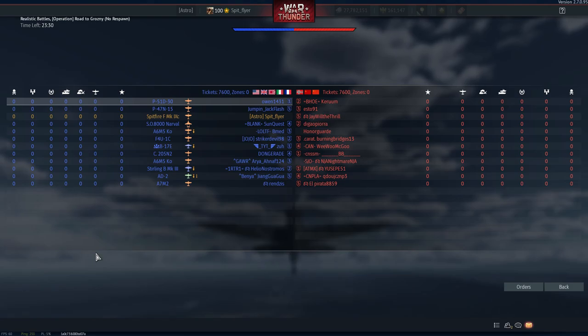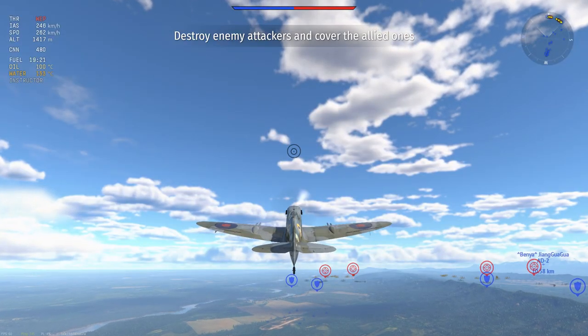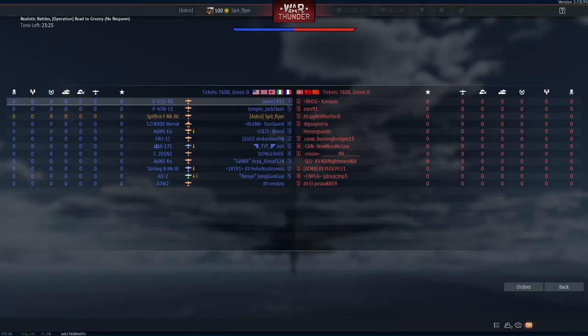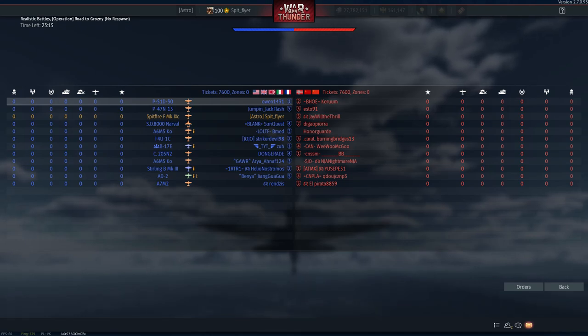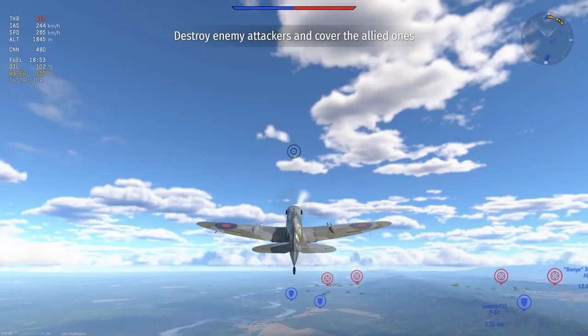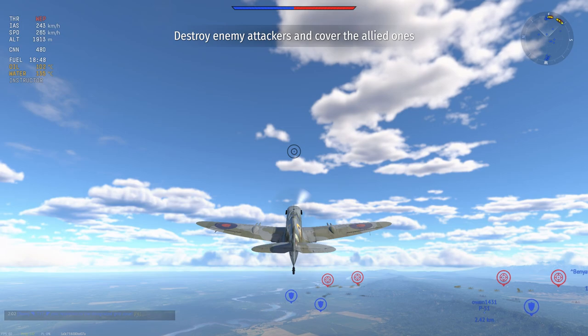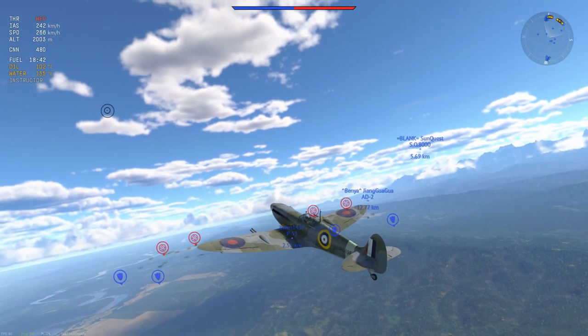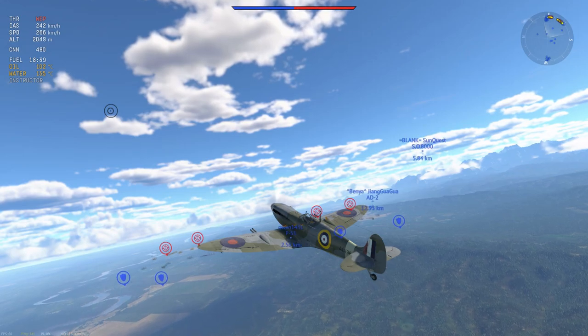The 9C is a little bit heavier than the F Mark 9 and despite sitting at 4.7 as opposed to the F Mark 9 at 4.3, it's a sort of side grade, because you are trading firepower for a fair bit of performance. This plane does feel remarkably heavier than the F Mark 9, which is for me a bit of a shame, but I will work with this plane at 4.7 and it's really not the end of the world.